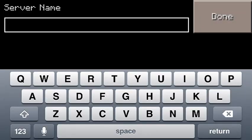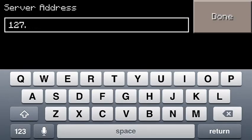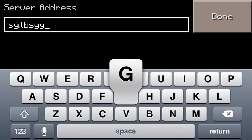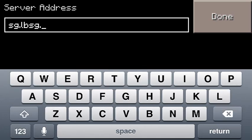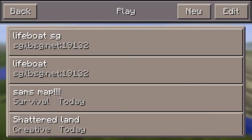So I'll just add that same one I added before. This is basically a really fun survival game server, so we just need the IP, which is sg.obsg.net, and you can go ahead and leave the port the same. If you go to Add Server like that, it'll be added just like that, and you can just click on it and join.